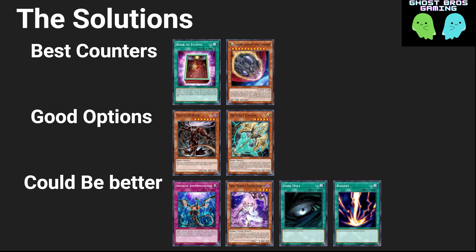For a quick recap: our best counters are Book of Eclipse and Nibiru, because they both get rid of all the Cashtira monsters — by flipping face down or tributing — meaning you don't have to deal with Fenrir or locked zones, and their spell traps don't work. Good options are Chaos Hunter and Lancea because they hinder banishing, preventing Shang Yi Ra from triggering and making Arise Heart require three level sevens. In the could-be-better category: Infinite Impermanence because they'll usually have an extender to push past it; Ghost Reaper because banishing just Arise Heart usually isn't enough; and Raigeki and Dark Hole because Shang Yi Ra's destruction protection still leaves you with locked zones and the big bang trap.